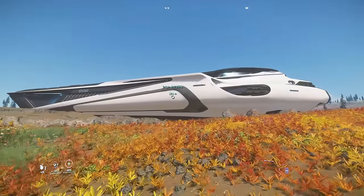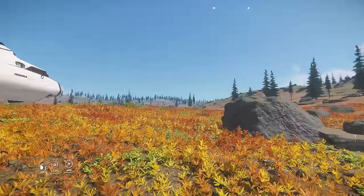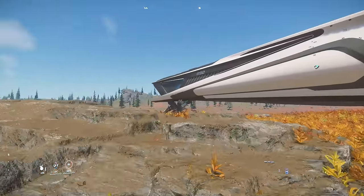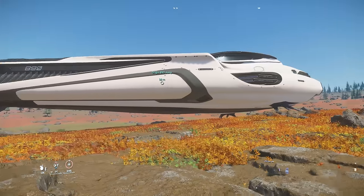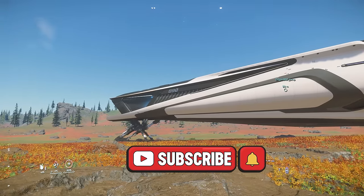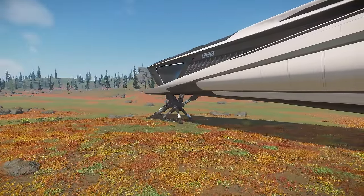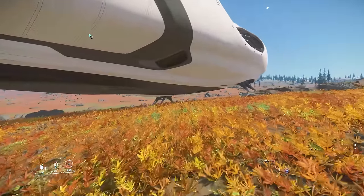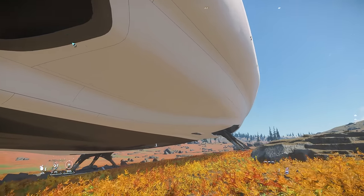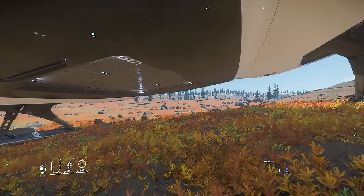Oh my word, ladies and gentlemen, this is Star Citizen, and sometimes this game just takes your breath away. Today I've got the delightful, beautiful, biggest ship in Star Citizen currently — the 890 Jump. It won't be the biggest ship forever, so make sure you subscribe so you don't miss when the next biggest ship comes in. Today I'm going to show you why I love the 890 Jump.